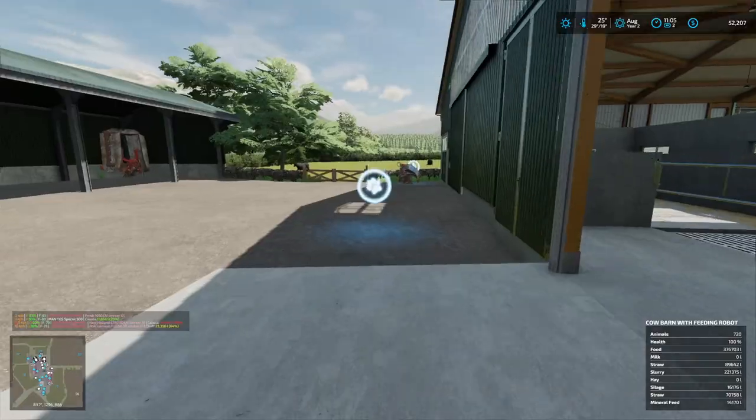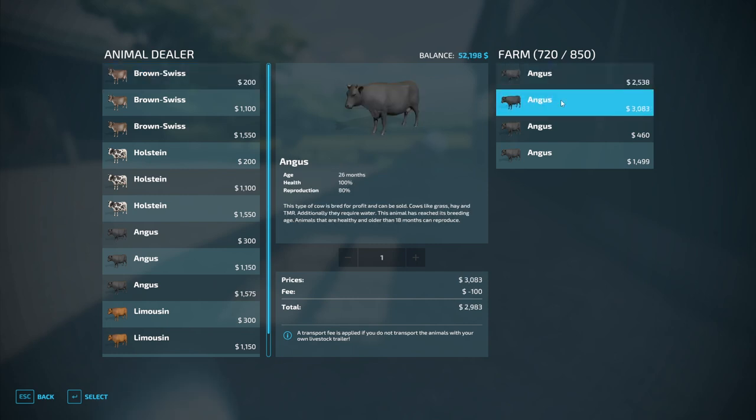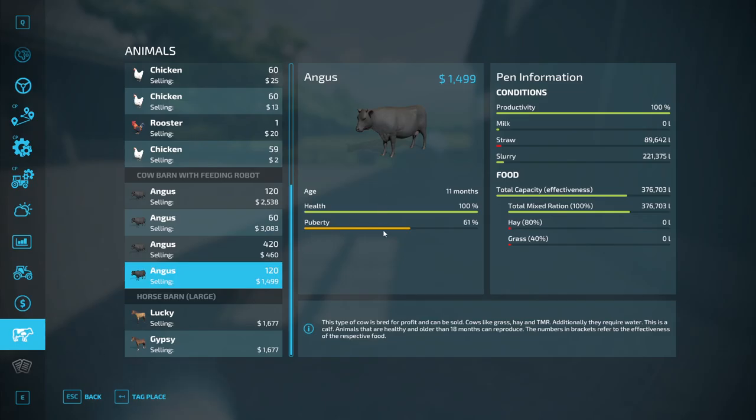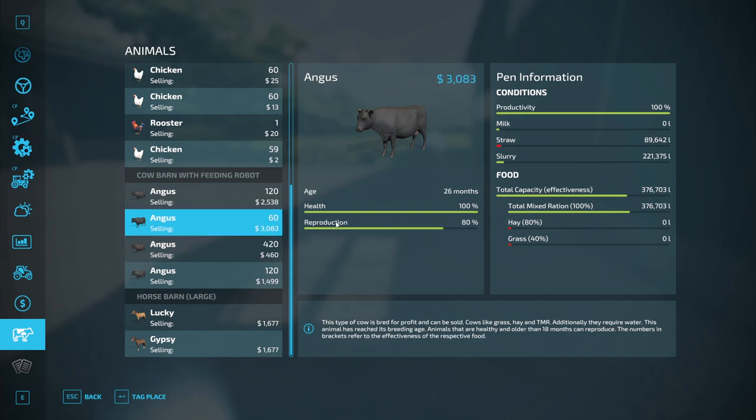Let's have a look at this — we are at 720 of 850, so we should see some reproduction. These guys at 20-26 months haven't hit puberty yet. Some have just started. These ones are ready to reproduce pretty soon, and others not so soon, but looking pretty good overall.